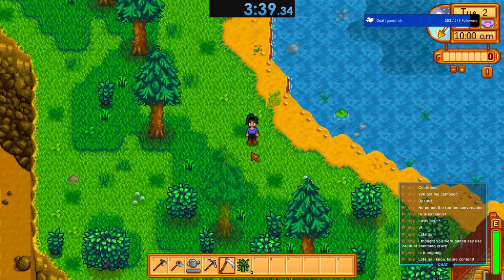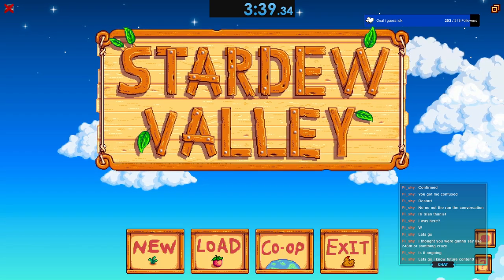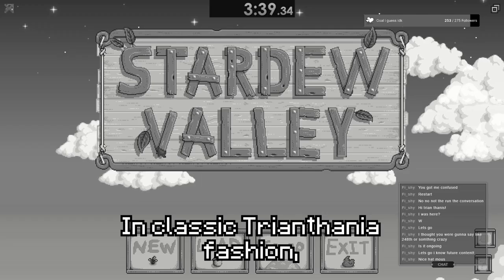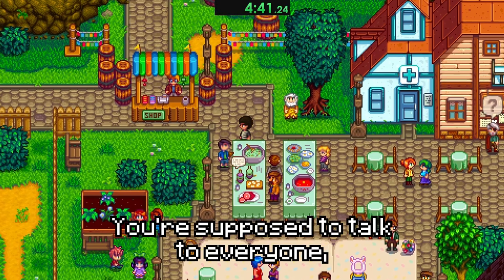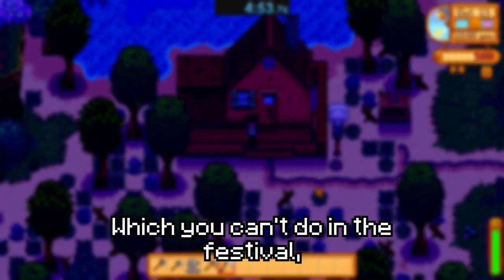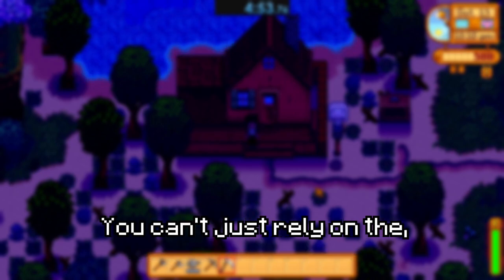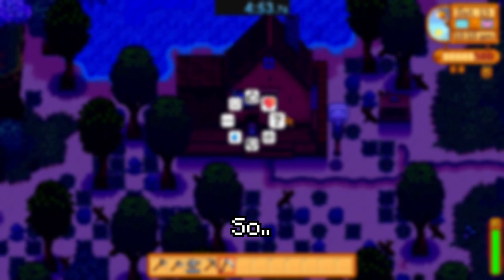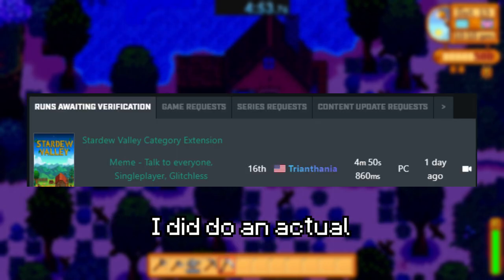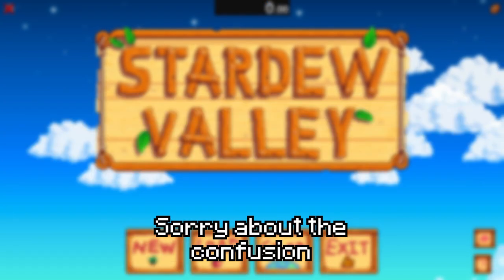Now I'm going to do talk to everyone percent, which means you go to the egg festival and talk to everybody. In classic fashion, I actually messed this run up the first time I did it. You're supposed to talk to everyone and then check your journal, which you can't do in the festival — you have to go to your farm to show you completed the quest. You can't just rely on the journal-updated notification. So this run technically wasn't valid.